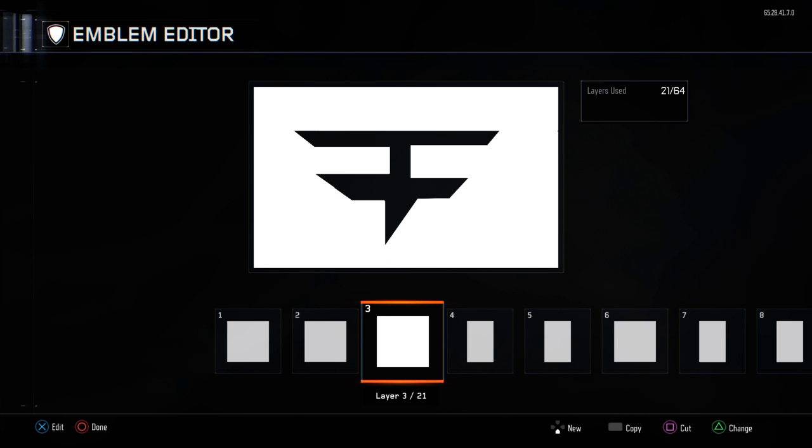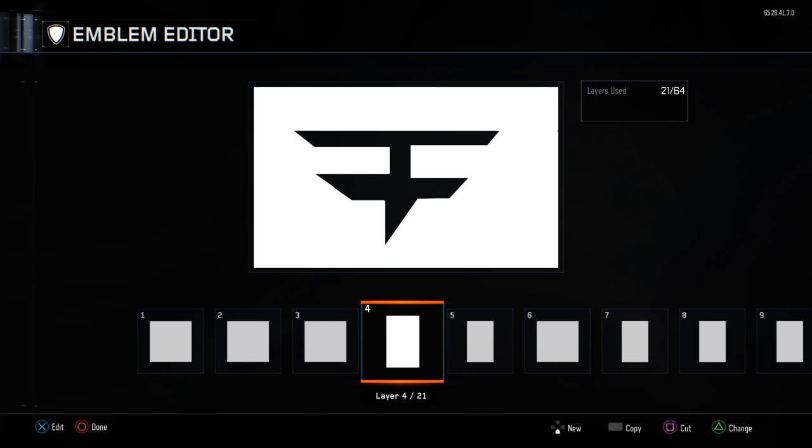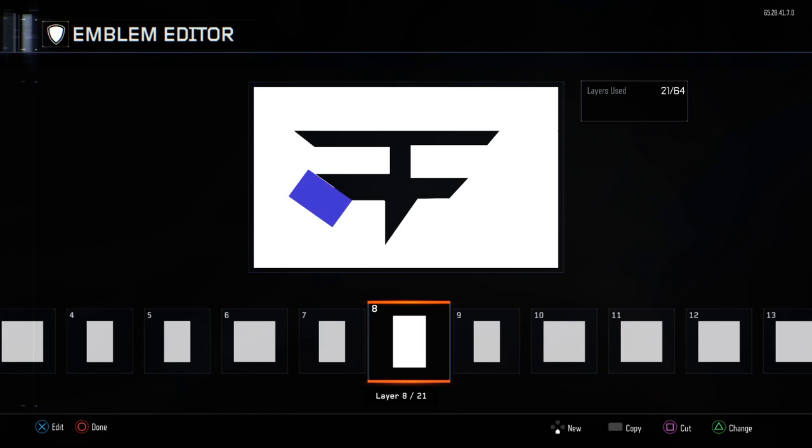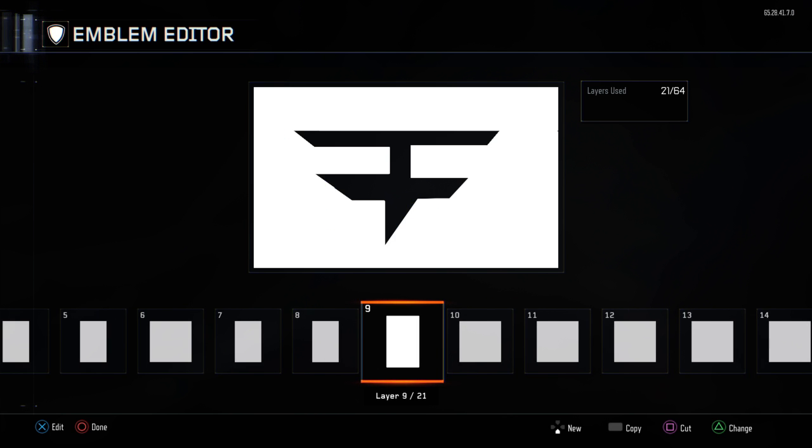So you make that part — that little like right angle — on that part of the face logo right there. And then you gotta make the lines so you can actually make that cut right there for the face logo, for that cut right there. Then you just gotta keep on making the lines per like that thing. And then you gotta make like a big triangle here to make the bottom of it.